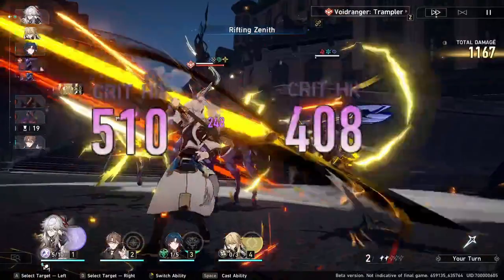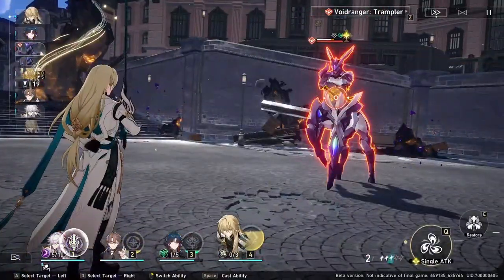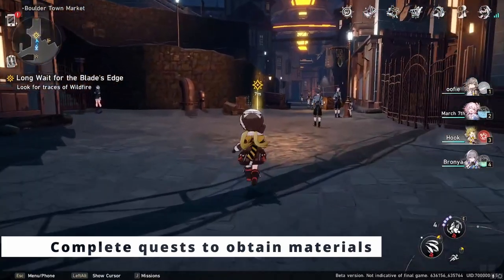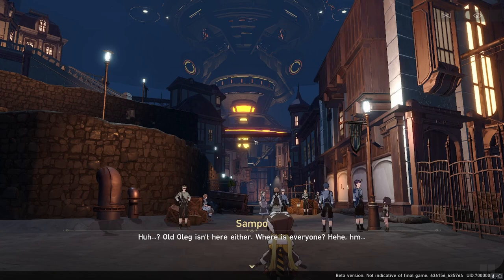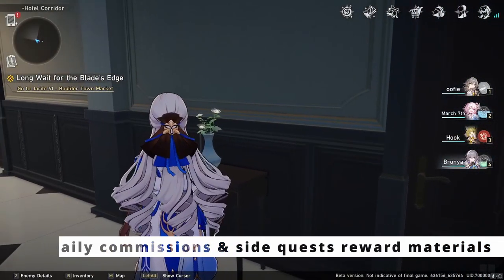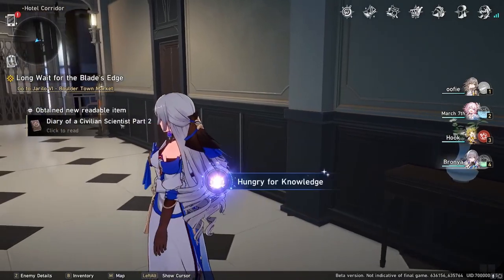Honkai Star Rail is a turn-based game, so my best advice here is to treat it like the Pokemon games. Progress through the storyline and use the story rewards to build your characters. If you get to a point where the enemies are too hard, start doing the side quests and exploring — that way you can upgrade your characters so they are strong enough to move on in the storyline.